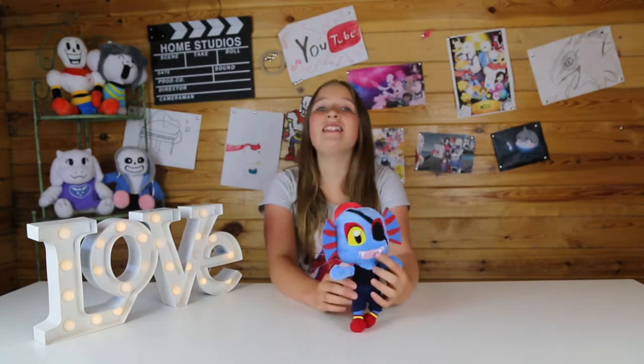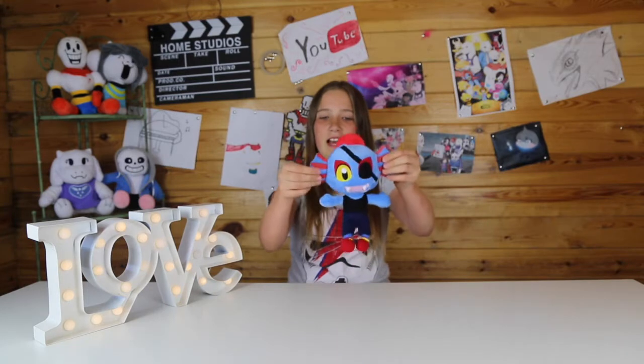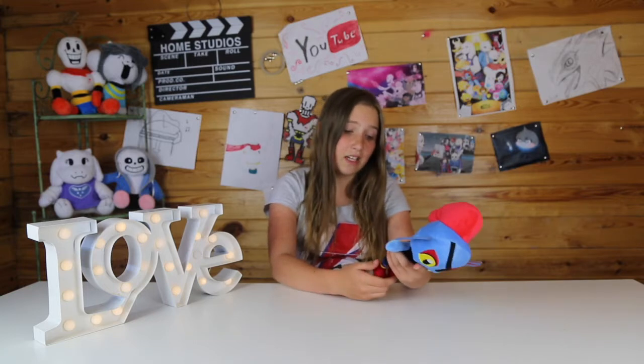So let's review her. Undyne has red boots, and she has blue skin, and she has ears, and she has gills. If you don't know, Undyne is a fish from the game Undertale, and she's really nice. She's the one that fights you at the beginning, and she comes to become your friend. And I really like the stitching — it's really good stitching.